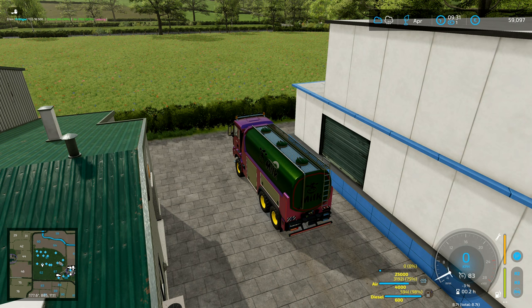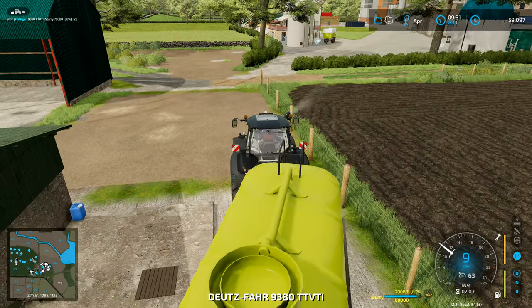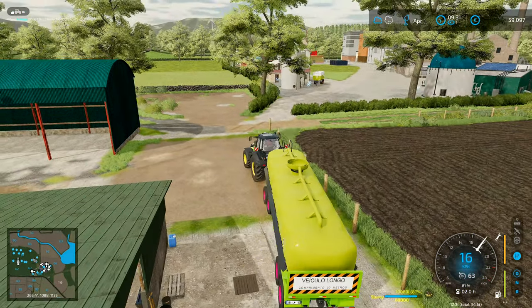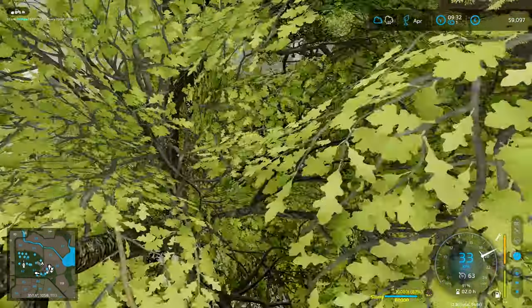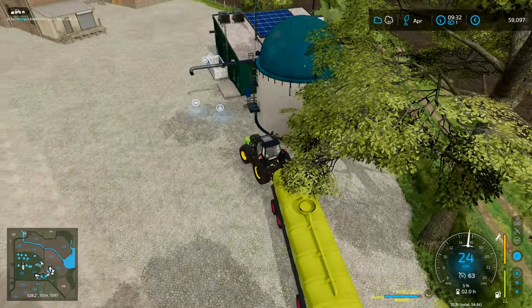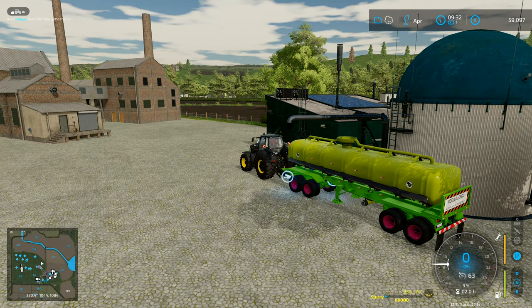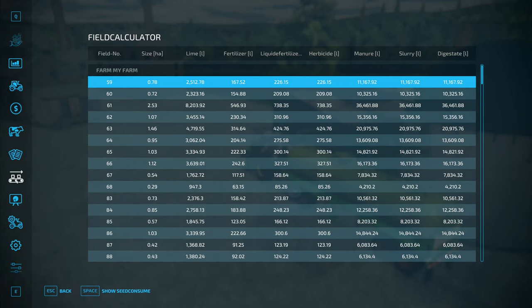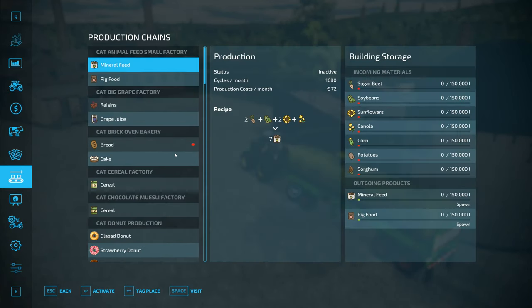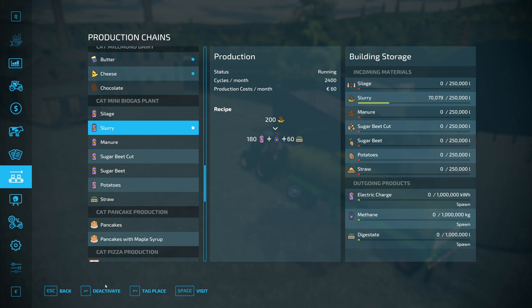This one can empty out into here — there we go, and we'll shut that one off. The milk is done. You over here have now taken all 70,000 liters of slurry out of there. I'm going to run this one over and tip that out into our new biogas plant over here. It should now unload quickly like that, and it should also do the other bit — tipping out the digestate — nice and quick as well. So slurry over here — I want to activate that one, and I'm also going to activate the manure.